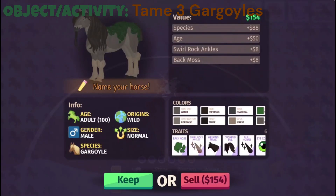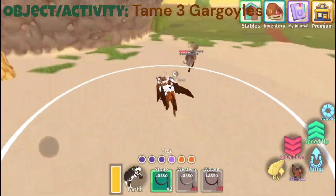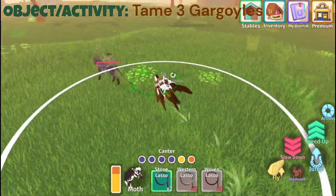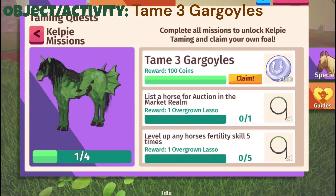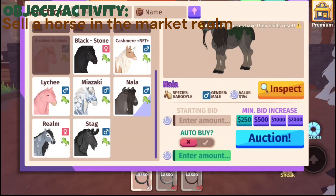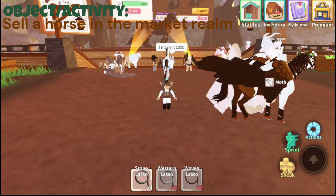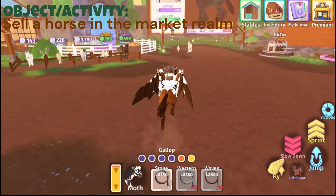Second gargoyle! There we go — this one's really pretty. Should I keep it? I think I want to keep it. Hello, baby. Claim 100 coins — great. List a horse for auction in the market realm. Let's go to the market realm and do that. Should we do Nala? Let's just do it. We got an overgrown lasso! Yes, let's go. We're going to head back and move on to the next quest.